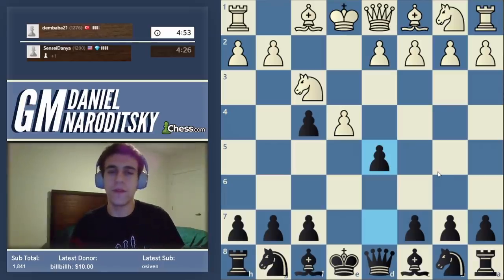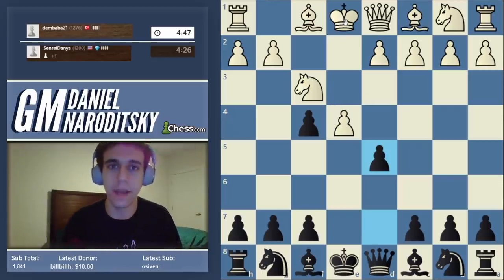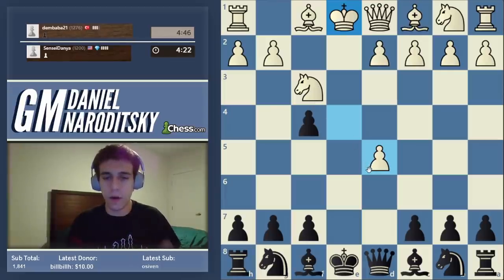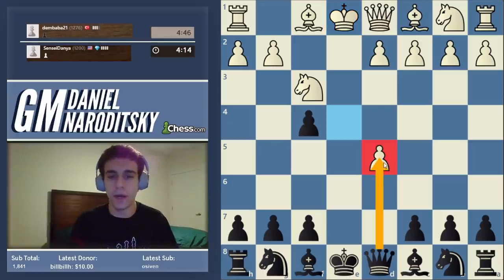What is the purpose of the move d5? It's very simple. By playing f4, White has weakened his kingside — everybody would agree with that. And by our principle, when our opponent weakens his kingside, we want to generally open up the center to exploit that. But we don't want to take this pawn immediately with our queen because that allows knight c3, which kicks the queen and increases White's lead in development.